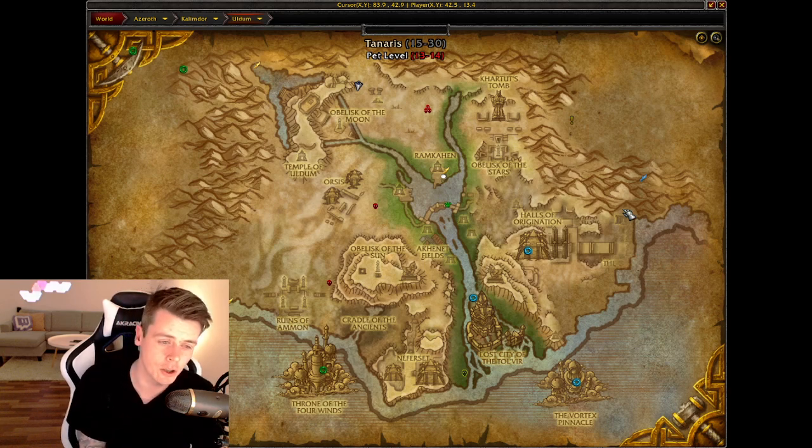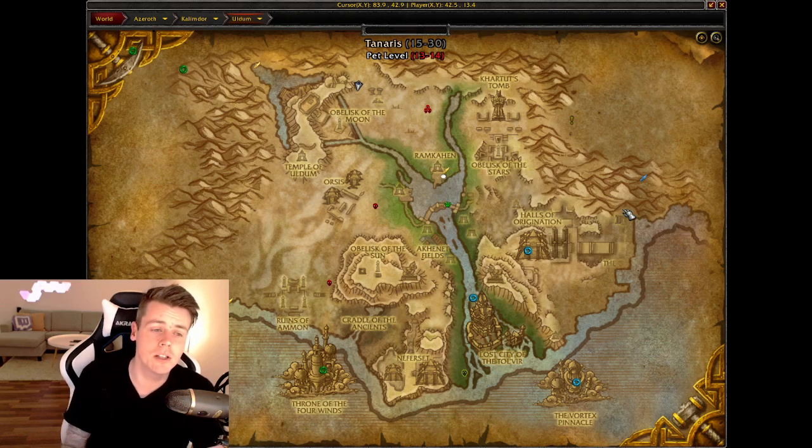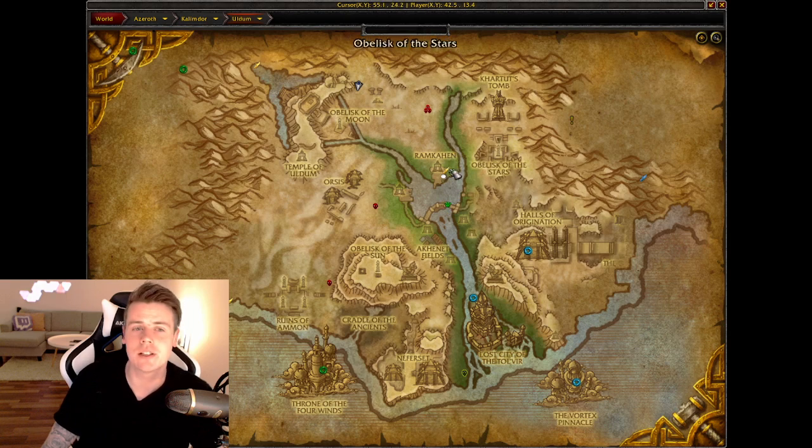Not only is mining great, but one of the materials needed for the Vial of the Sands — like Siren's Aloe and Whiptail — the best spot to get Whiptail is in Uldum. It's one of the easiest routes in the game. You just pick up Cataclysm Herbalism and follow the river up and down, and you'll also get Volatile Life while doing it.